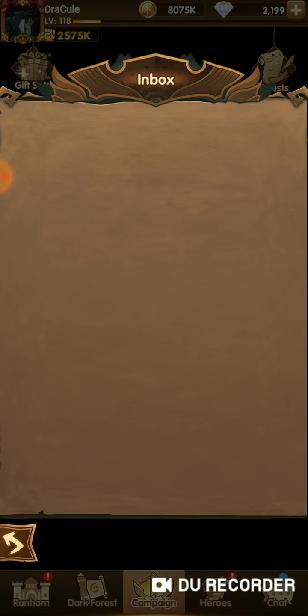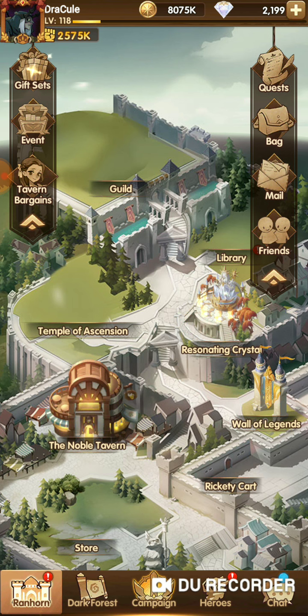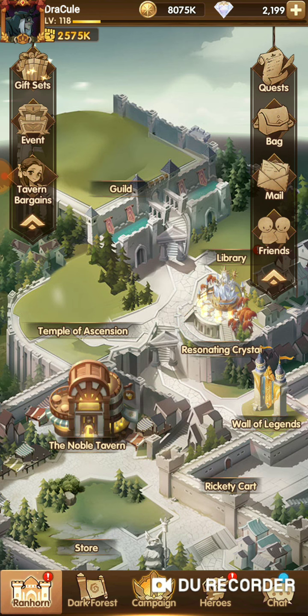Currently, they have a UI issue, which is a display issue in the game. You can see here in Van Horn — we couldn't see the buildings. The guild is gone, the Temple of Ascension is gone, and the store is also gone.